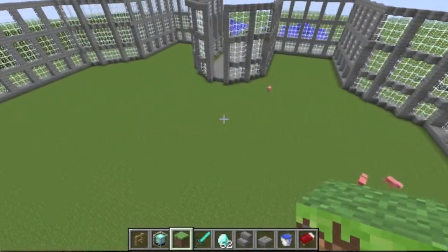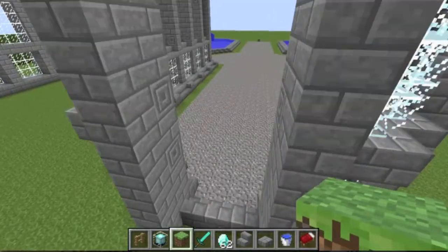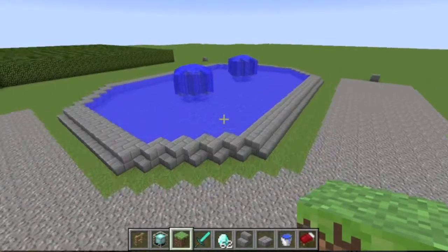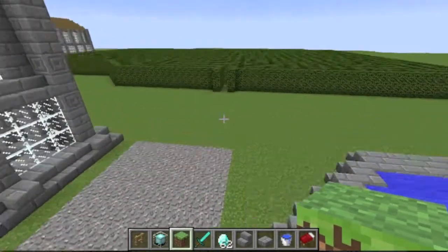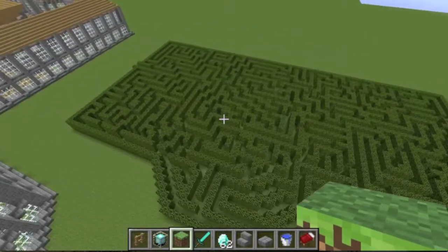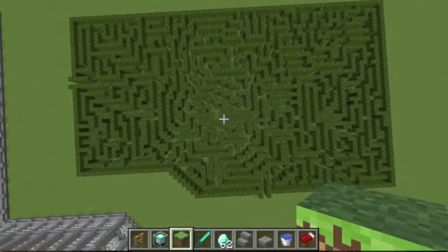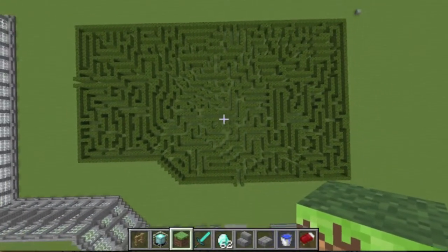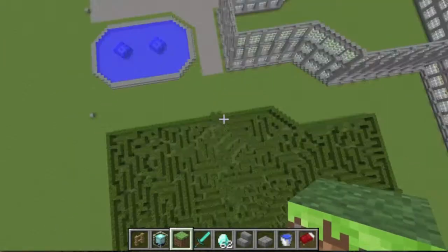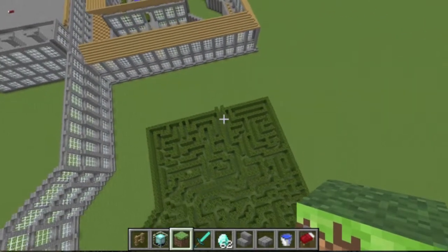If you go back out the back door, you'll see the two pools I have and a leaf maze that I made, which is incredibly hard to get through actually — but I have done it. It was very hard. You can see right there is the entrance, and right there is the finish, or the exit.